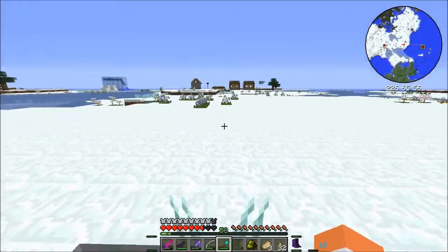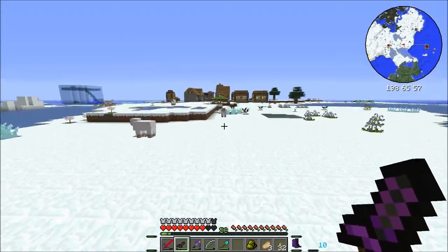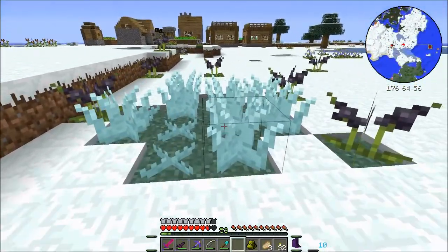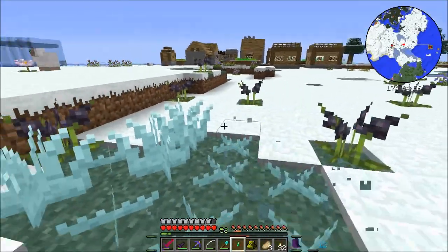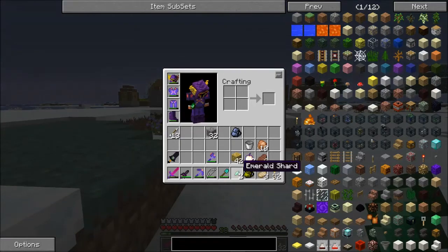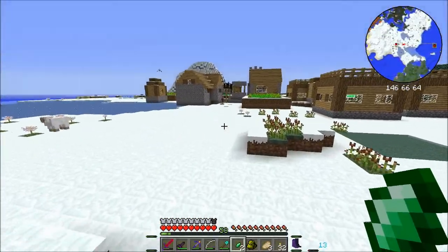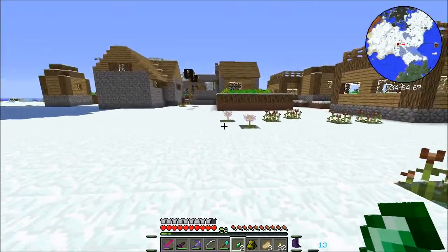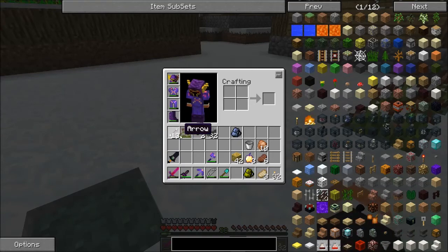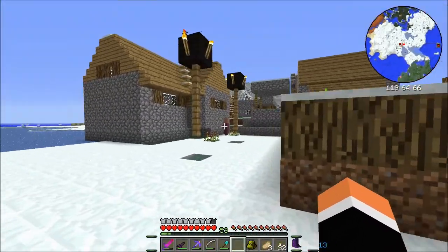All right, we'll go over to the village then, we'll see if we didn't actually leave anything behind at all and if we did we'll pick it up. I always love these because they give you arrows and hearts and stuff. And shards - guys, what are these shards used for? You just put them together and make emeralds, put them together and just make emeralds, surely.